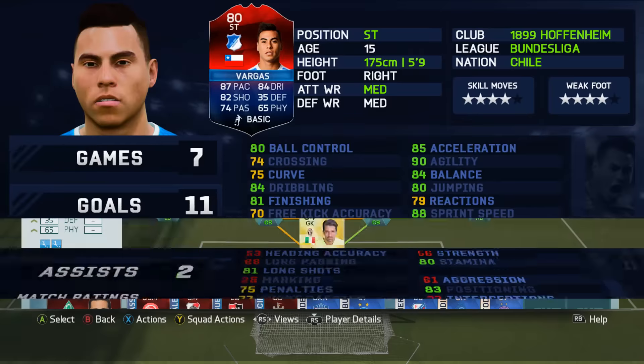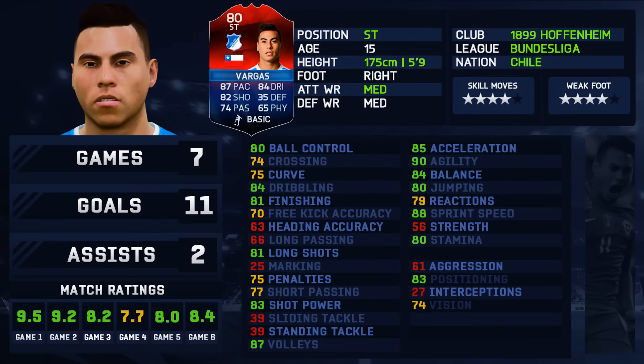He's only 80 rated but he's got some awesome stats: 87 pace, 82 shooting, 74 passing, 84 dribbling, 35 defending, and 65 physical. I scored 11 goals and received two assists in seven games — I thought that was absolutely fantastic.